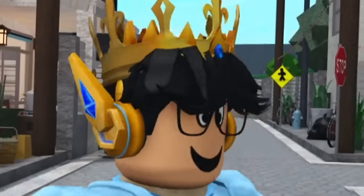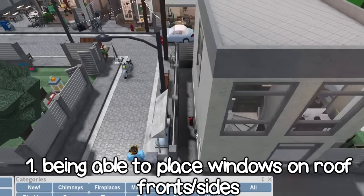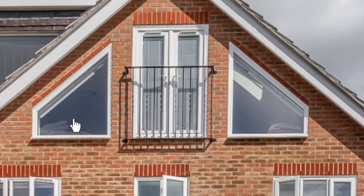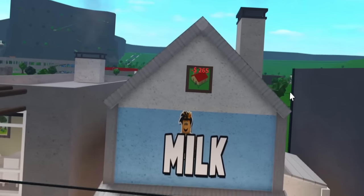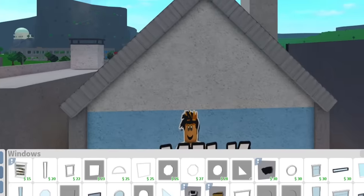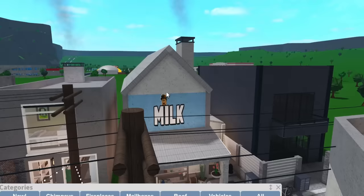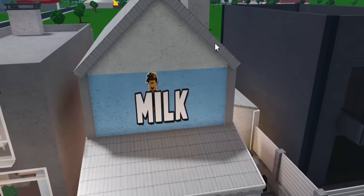Number one: being able to place a window on the side of a roof. You know how in some houses there's actually a window on the side of a gable roof? Normally in Blockburg we can't do that — the only solution right now is placing a decal and putting a fake window. In the future, I hope we're able to add windows on the side of roofs. I'm thinking they'll probably just add hollow versions — we'll get into that later. It'd be really nice; it's something many of us have been wanting for a long time.